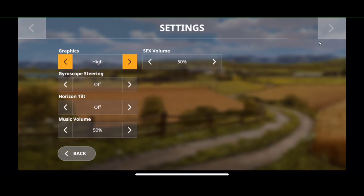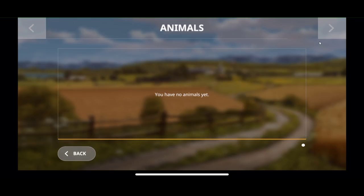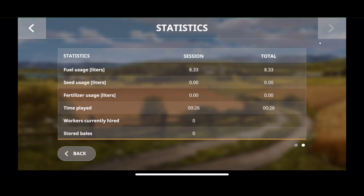Settings: you can turn the graphics on high or medium. I had mine on ultra high before but it got turned off. Frame rates do go down when you put it on a higher setting, but it's still fine. This is your animal status page — since I have no animals, there's nothing there right now. But as we play the game, you'll get to see that. Statistics shows you how much we've worked, driving distances, fuel usage — it keeps track of all the things you've done.